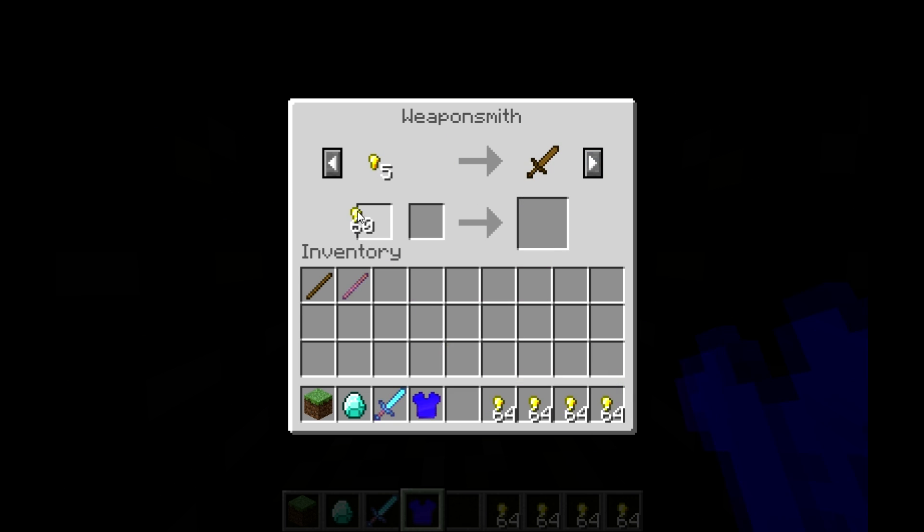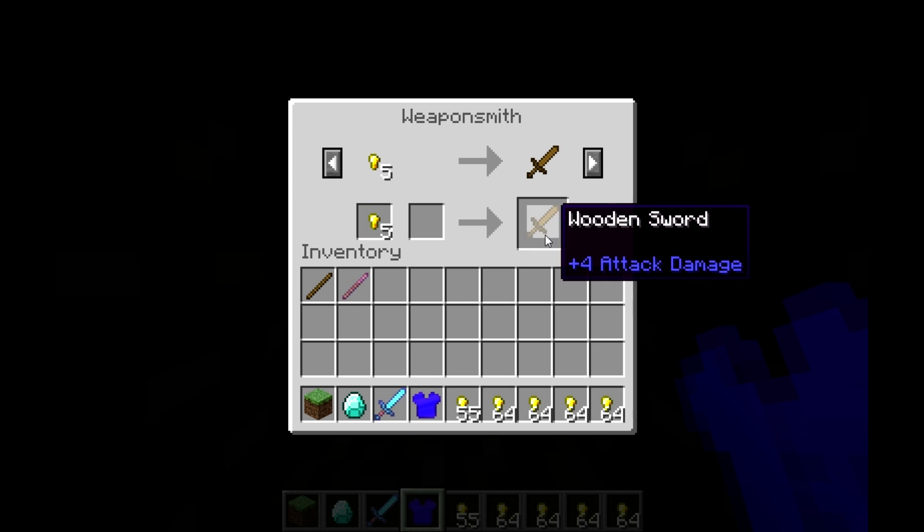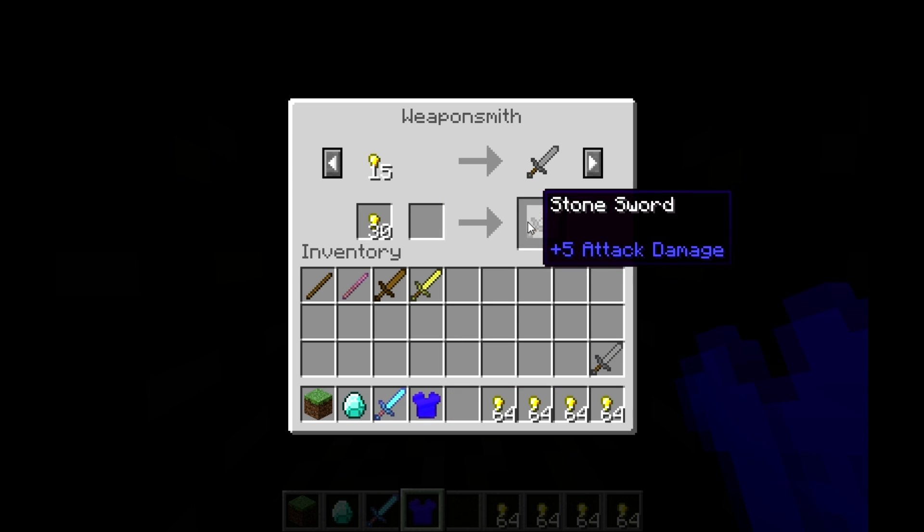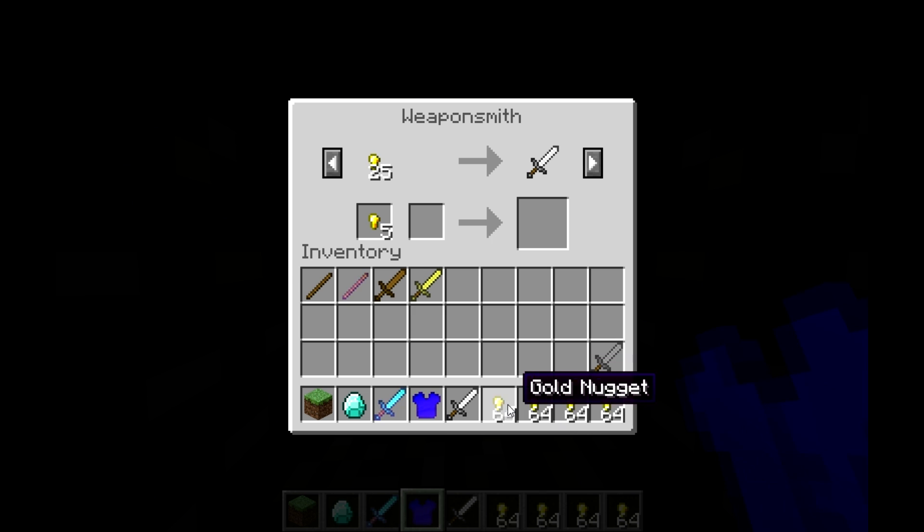Then we have five gold for a wooden sword, 10 gold for a gold sword, and 15 for a stone sword.